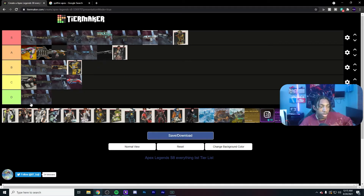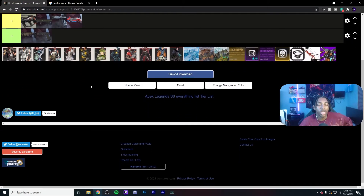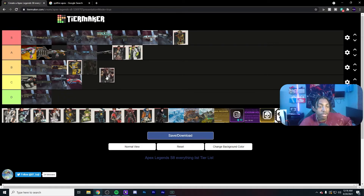Crypto — I want to put him in S tier, but the only reason I don't is because everything is in his drone. If you destroy the drone he can't do anything. He can scan people without being there, which is highly useful for getting info, same with beacons and banners. But he's stationary, so if you get caught you're a sitting body — you're dead. A lot of crypto mains make the mistake of being in their drone too much to the point where they're not even involved in the fights they're starting. Knowing when to use your EMP is imperative.